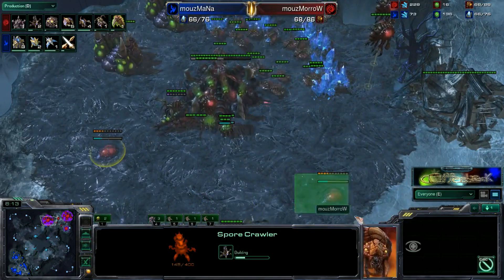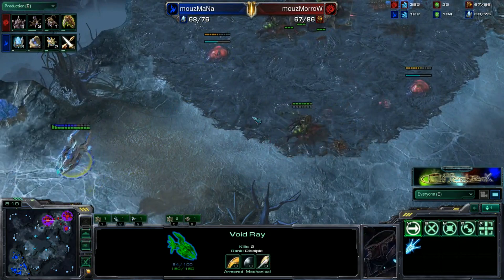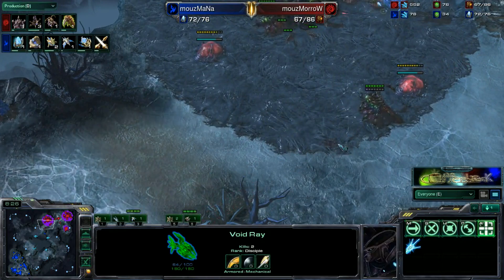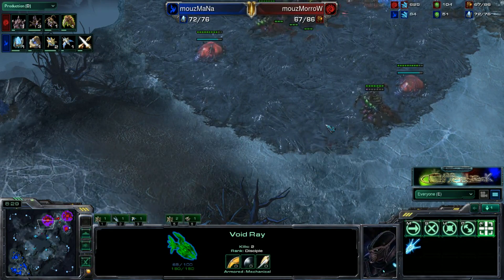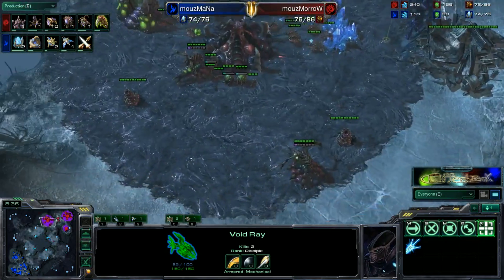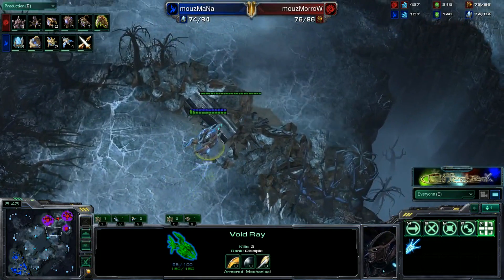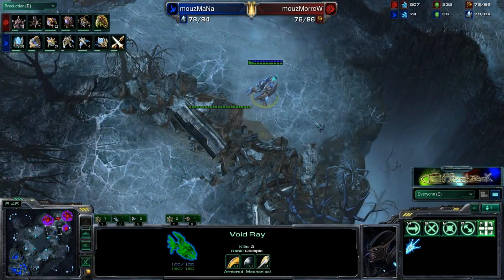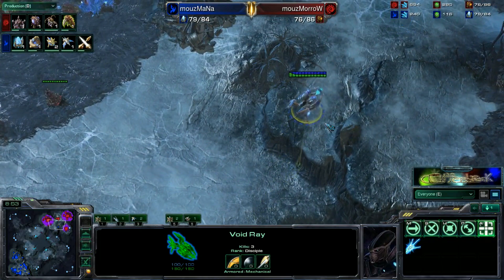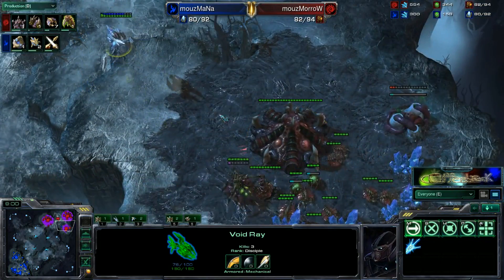He may have even seen the Phoenix pop out of the Stargate. The Zerg player will be able to react in time, as you do need multiple Phoenixes to do any sort of damage. We do see a couple of Spine Crawlers up. We actually have a Voidray already over here at Morrow's second base, poking around a little bit, killing a Creep Tumor coming out of the Zerg player. Supply is 76 to 76 — very even for both players. Another 10 drones just now hatching for Morrow. He is going super macro-heavy.